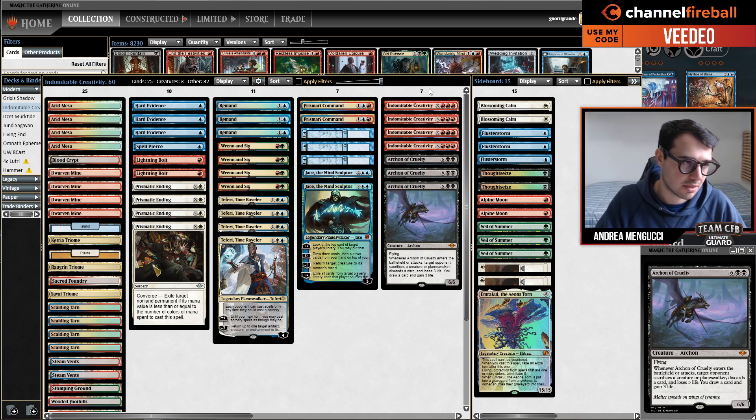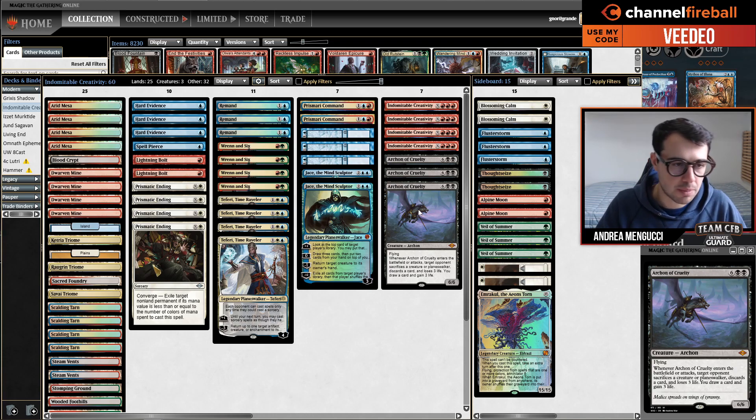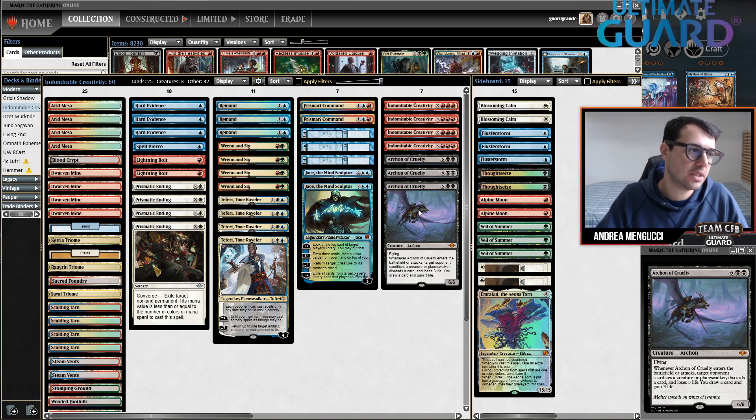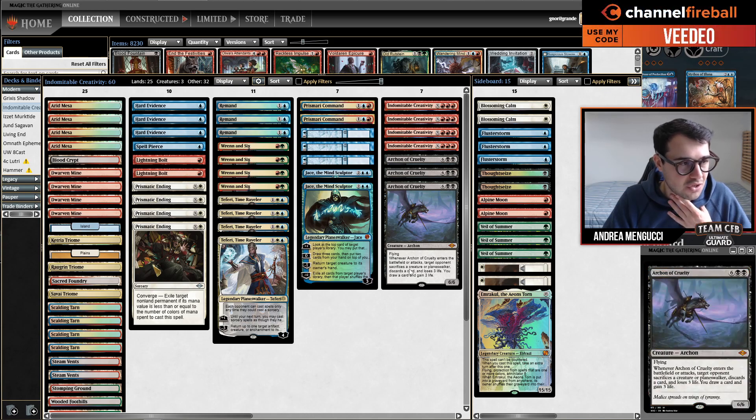So you can Creativity up to three of these. Archon of Cruelty has been proven to be excellent whenever reanimated with Persist and a market grade, but you can also cheat it in this way. You are a control deck, so you can drag the game long enough to just hard cast these.